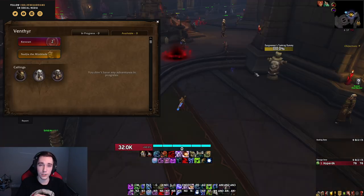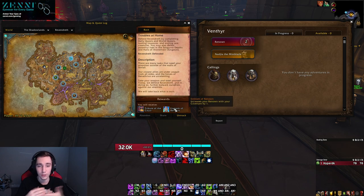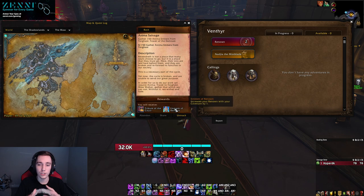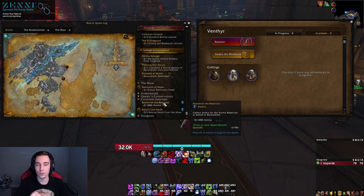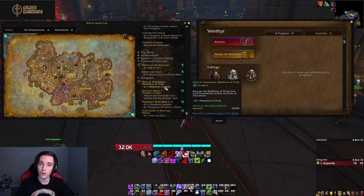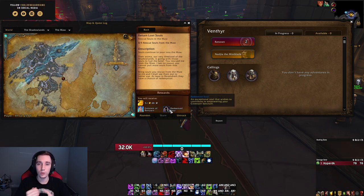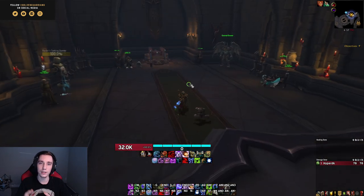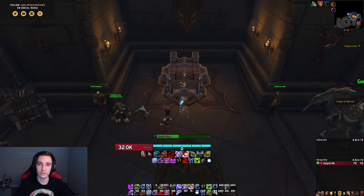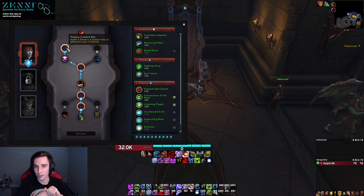There are three main ways to unlock renown that reset weekly. The first is a weekly quest requiring you to collect 1500 anima, which you'll essentially do passively through world quests and content in the Maw. The second is rescuing souls from the Maw — again, as long as you're doing Maw content you should get this done. The third is the story campaign: each week a new chapter unlocks, and completing it gives you plus one renown.